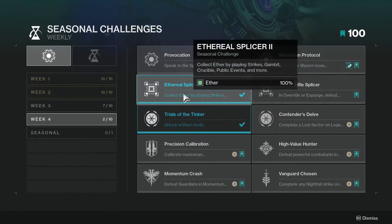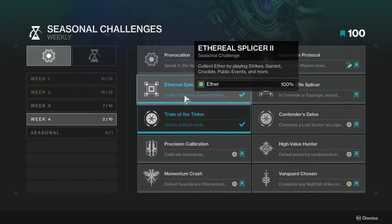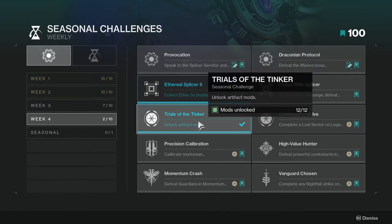Collect ether by playing strikes, Gambit, or Crucible. This shouldn't be too hard considering you've been doing this already. And then this one is literally just get all the artifact mods — at least 12 of them — so that's not going to be hard either.